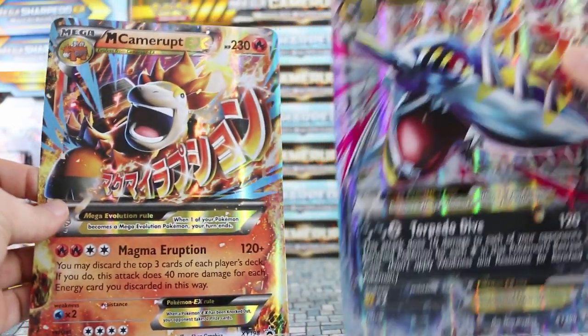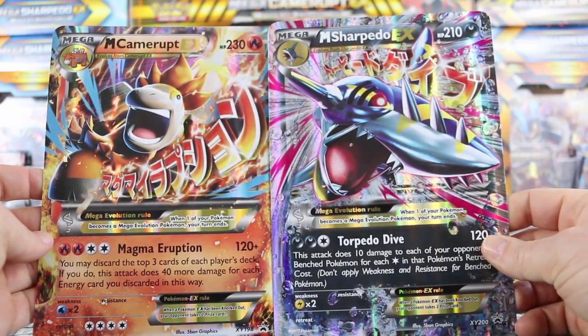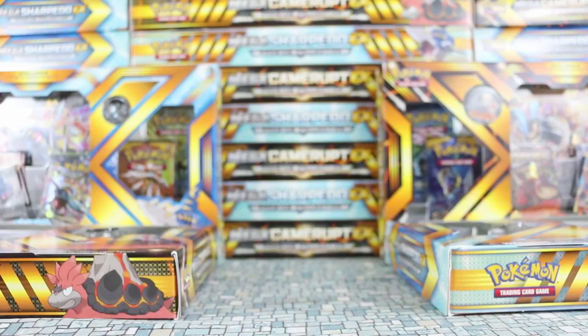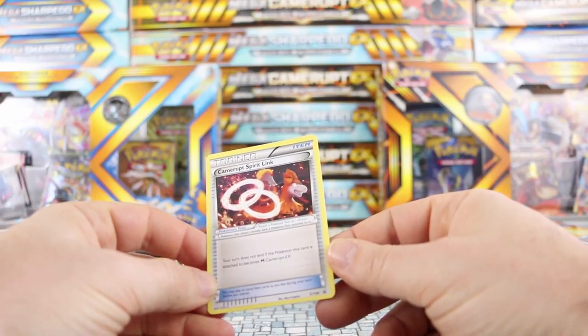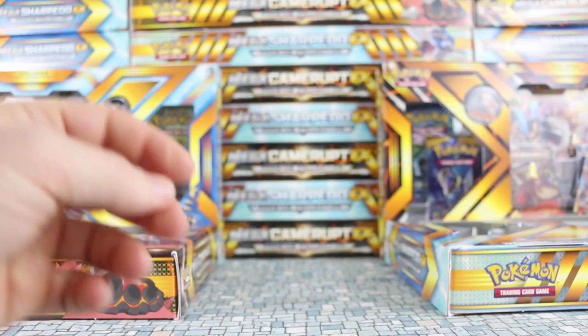Great-looking card. I'll pull it up next to the Sharpedo as well — five-band graphics for both of them, but they are really nice-looking cards. Code card as always — those of you who pre-ordered, I'll be sending those out in a couple of minutes. We also have the Spirit Link card: the Camerupt Spirit Link is XY 199, so for those of you actually looking to play in the game, that'll be handy.